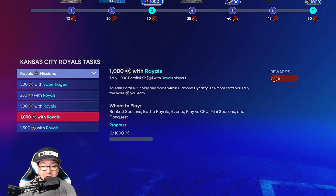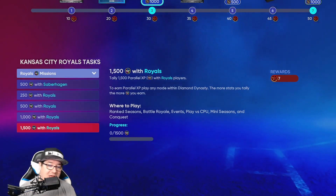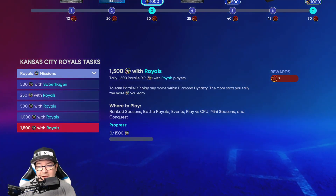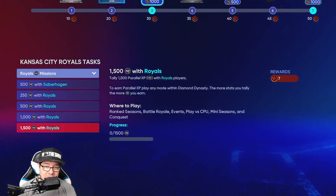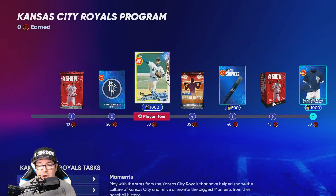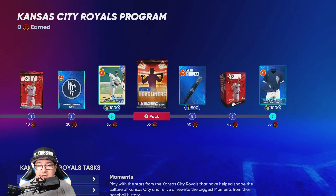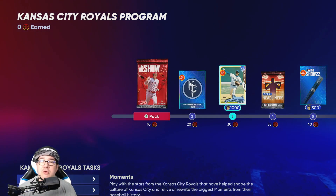You can do the conquest again, or however you want to play it. Probably 5 or 6 games later you're going to knock this out. Within about 10 games you'll be able to knock all of these out and knock out the moments, and that will get you all the way up to 50 points and unlock everything along the way.